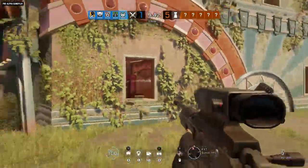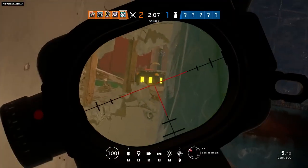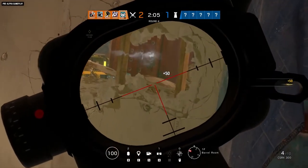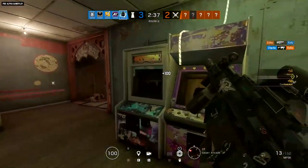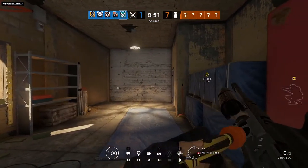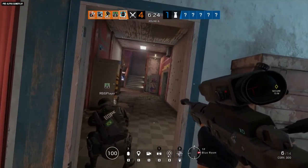The new operators, Kali and Wamai, will be available at launch for Year 4 Pass holders and Uplay Plus subscribers. A week later, all players will be able to unlock them with Renown or R6 credits. For more on Rainbow Six Siege, subscribe to our YouTube channel and visit us at news.ubisoft.com.